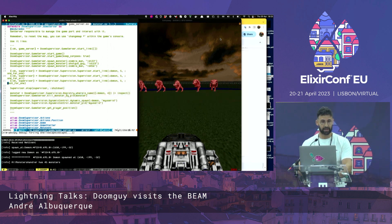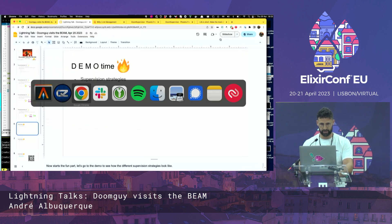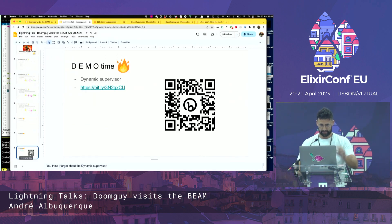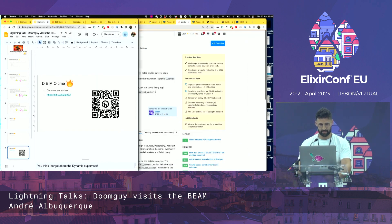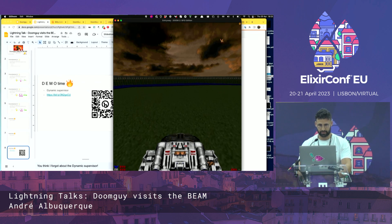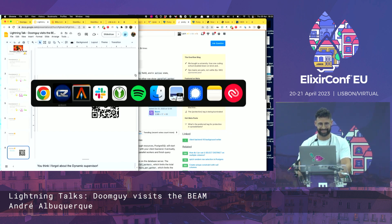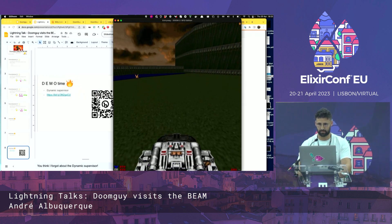For the dynamic supervisor, I will need your help. Please get your QR code reader and go here. Were you able to go there without my game crashing? You should be able to spawn some monsters.